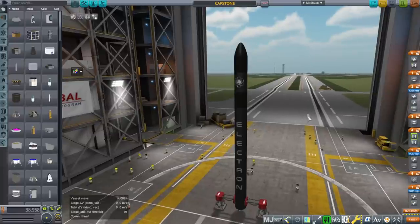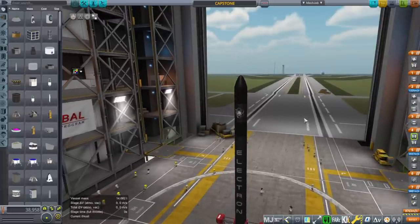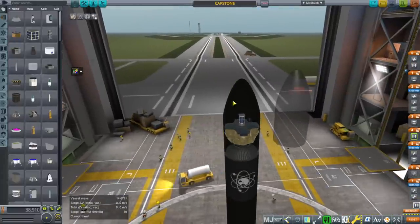I'm not too sure about the whole trajectory and getting into the halo orbit thing because that requires Principia, and I have no idea about the details of the intended orbit, so I can't test that. But perhaps what the person wanted was the actual Capstone satellite, and that I can provide. So I decided to make the Capstone satellite.